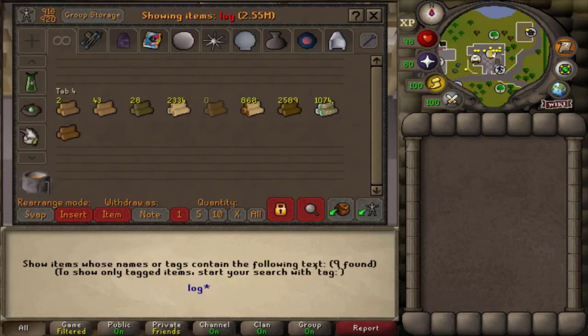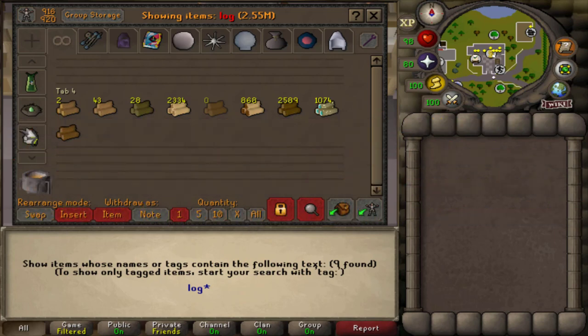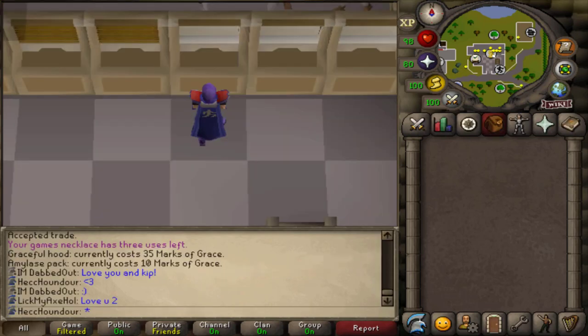You need different tiers of logs for different shade remains, or you can use redwood pyre logs for any of them. I don't totally know how the minigame works exactly, so I'm probably just gonna be in a call asking Mudkip how it works. Maybe I'll do a voiceover later once I fully understand it and can explain it to you guys. Okay, let's get started.